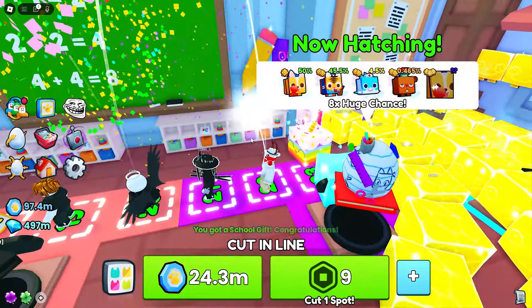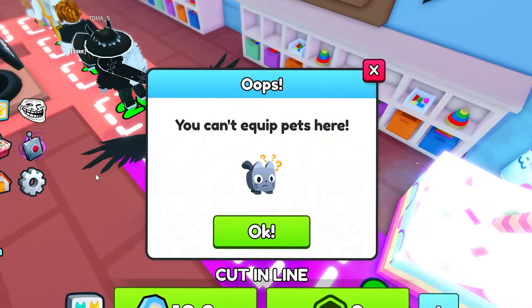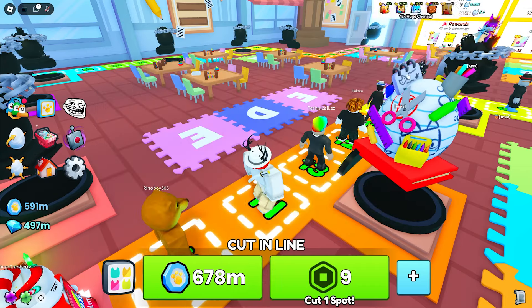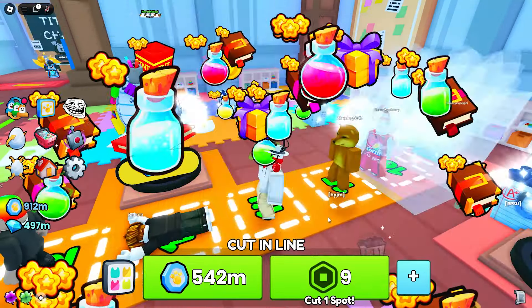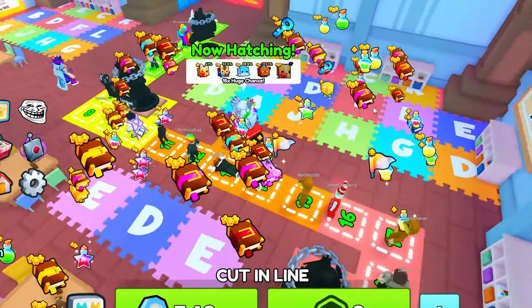Here we are inside of this line. We also just won another school gift somehow. It looks like my game completely broke again, but we're back finally. Hopefully the game isn't going to get mad at us for equipping pets in this area. Hopefully we can now go ahead and open up these gifts — this is our last chance. Let's see if we can get lucky. Come on game, give us something good. We have so many gifts being opened up in this school area — can we get at least one huge?